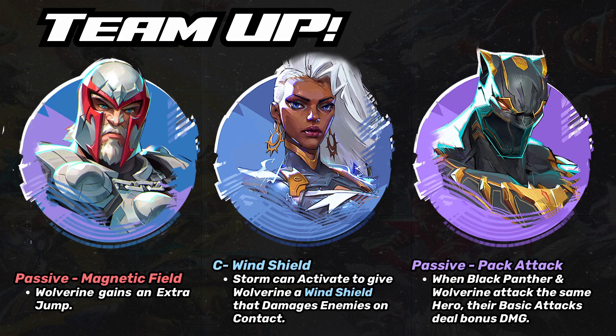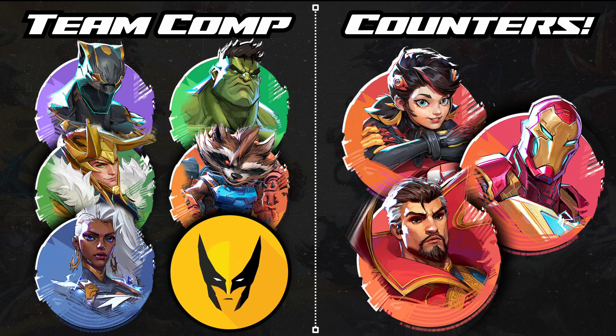For counters, the two main categories are flyers and stuns. Iron Man and Storm are nasty because Wolverine can't reach them. Dr. Strange can fly to safety and has an ultimate with a massive stun. Penny Parker has stuns and can lay mines, making it very difficult to dive the backline — especially if she drops mines right on Wolverine's respawn point. Anything with a stun is going to be quite annoying.